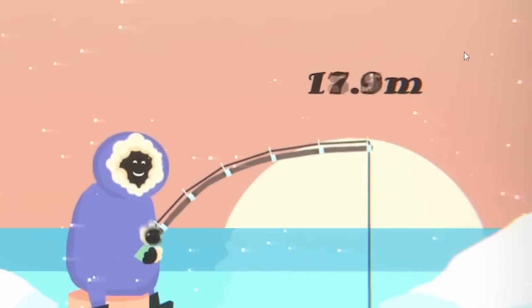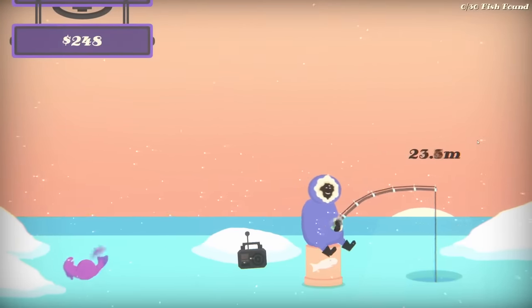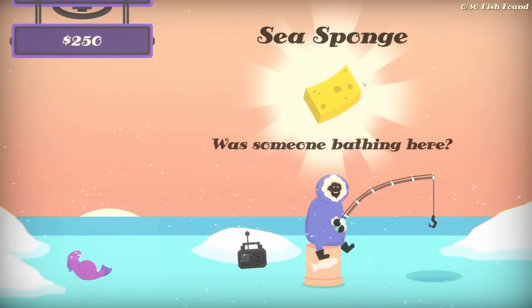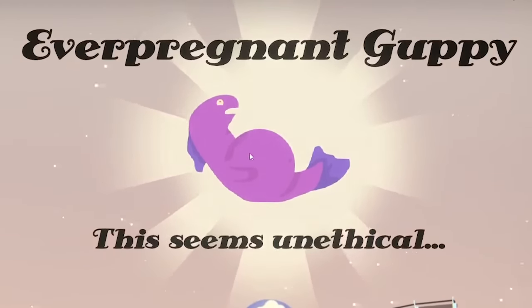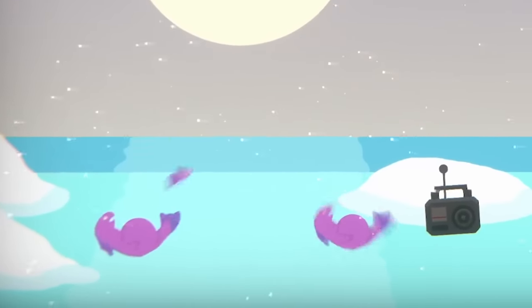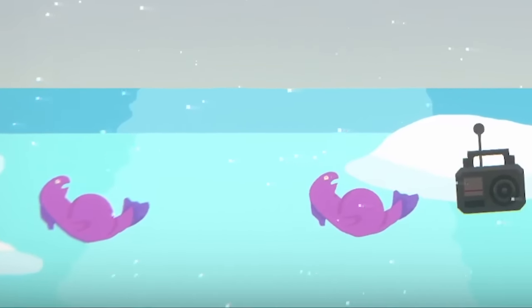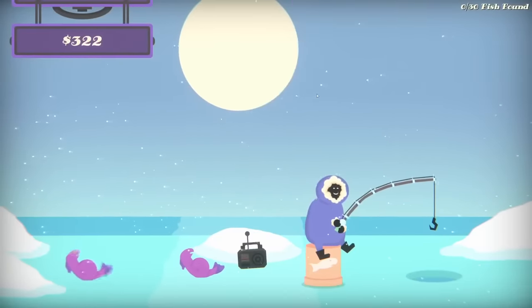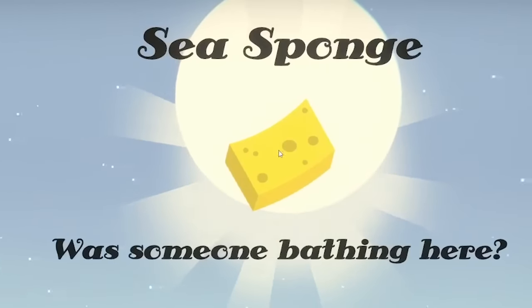In the background, the sun is actually setting. Another day's gone by and I haven't found any more pregnant fish. What am I doing? It's just sponges down here. As the sun rises the next morning, we've got another pregnant fish. This is not unethical — this is business. Now there's two pregnant fish and they're both plopping out little babies that I can sell. Isn't this nice? Nice family fishing adventure.